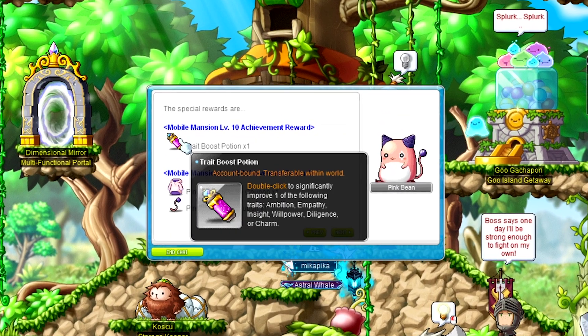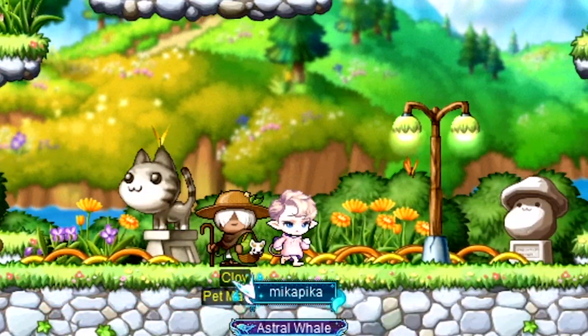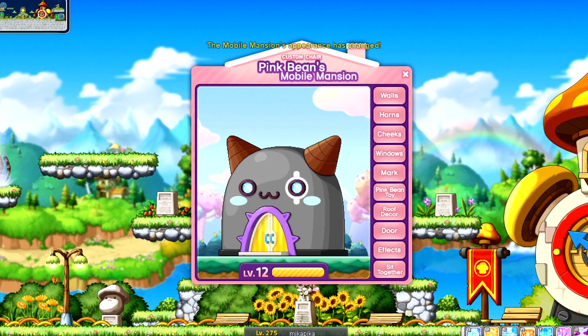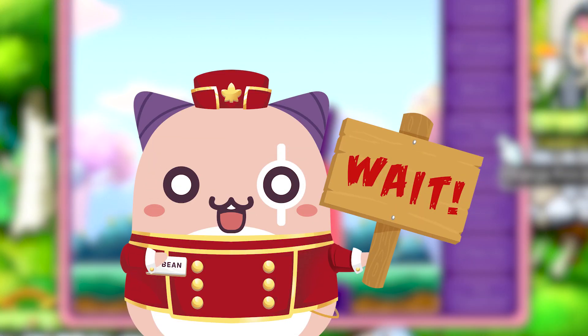Additional achievement rewards will also be granted every two levels, such as a Permanent Holy Pink Beanity Mount Coupon, a Pink Bean Hoodie Coupon, and more! As your chair levels up, you'll be able to customize the appearance all the way up to level 12, with each level unlocking new customization options. But wait, it gets even better!